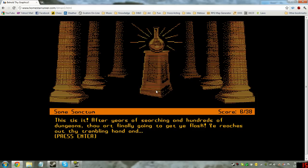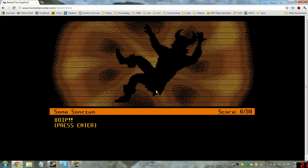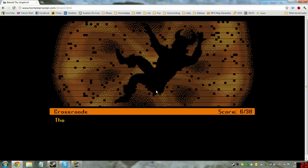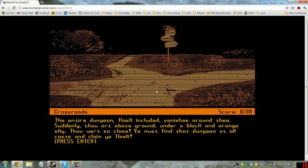Ye reaches out thy trembling hand, and voip. The entire dungeon, flask included, vanishes around thee. Suddenly thou art above ground, under a black and orange sky. Thou art so close. You must find that dungeon at all costs and claim ye flask.